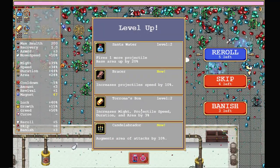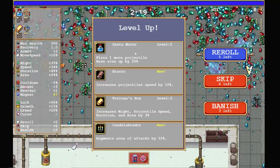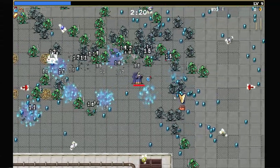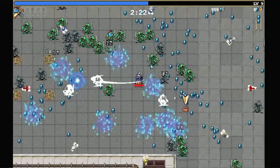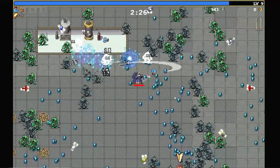I'm going to go ahead and start leveling up Torona's. Actually, what about more Santa Water? Yeah, I'm okay with that. Get that Santa Water going. The whip is actually cutting these guys down — very happy to see that.